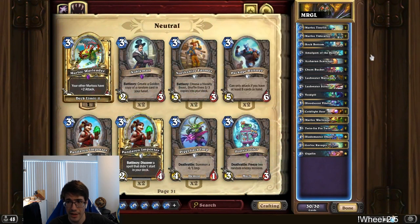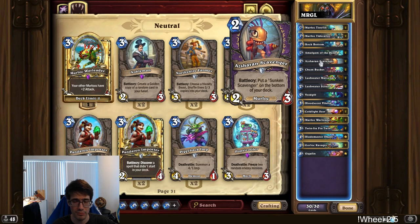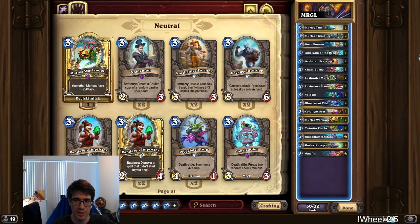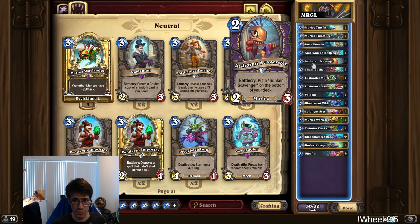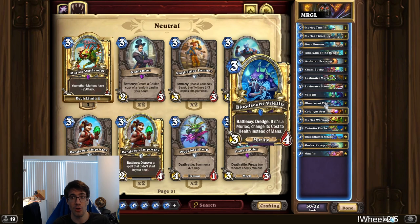But it just seems fine. There's not a lot of turn-one plays, but you're mulliganing pretty aggressively for the good plays. You're looking for Rock Bottom, you're looking for Scavenger. Chumbucket is okay with some other cards as well. I honestly didn't even draw Chumbucket in most games — I was winning games purely based off of Scavenger and Bloodstained Vilefin, and that was just closing stuff out.